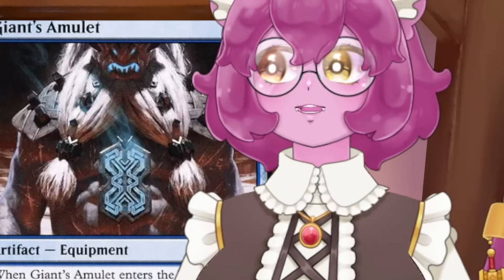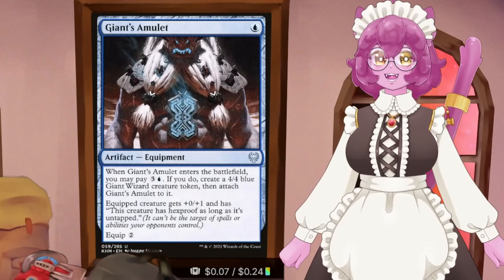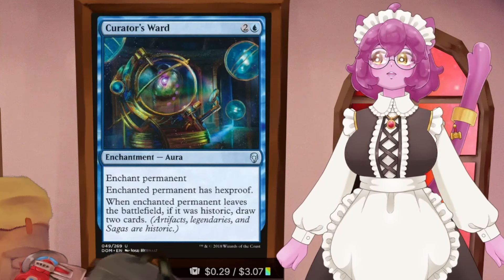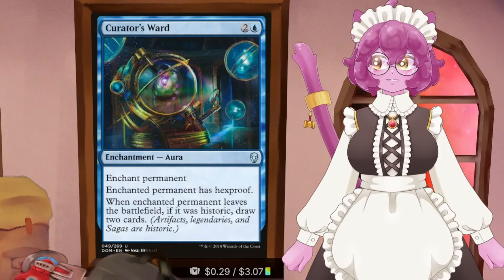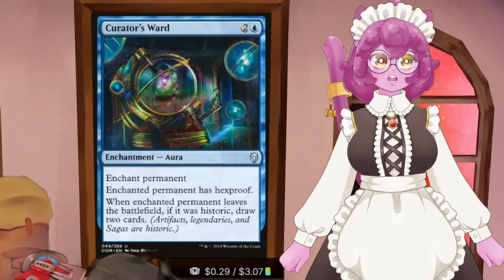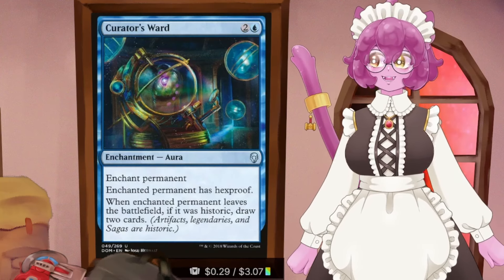Let's look at the Hexproof Package first. Giant's Amulet costs one to play and two to equip. The equipped creature gets +0/+1 and has Hexproof as long as it's untapped. Curator's Ward gives a permanent Hexproof, and if that permanent leaves the battlefield and it's Historic - like our commander - we draw two cards. Making our commander untargetable is super important in decks like this.